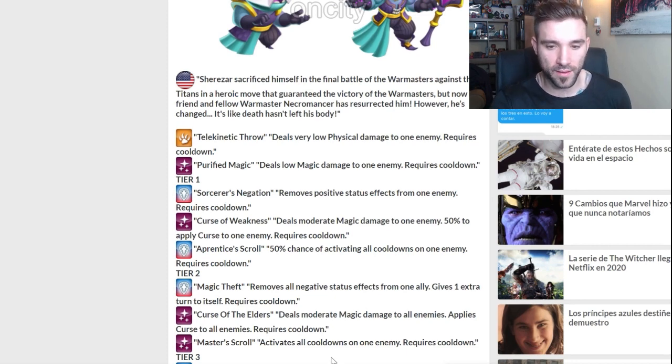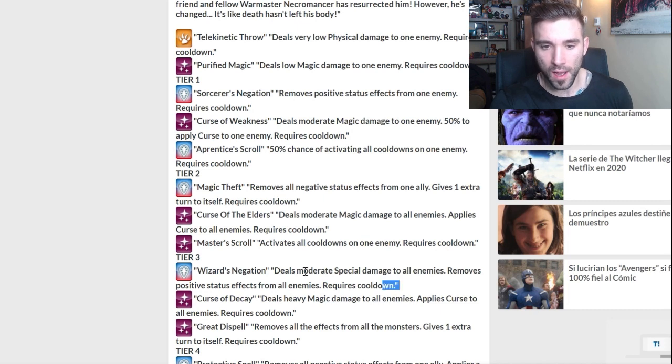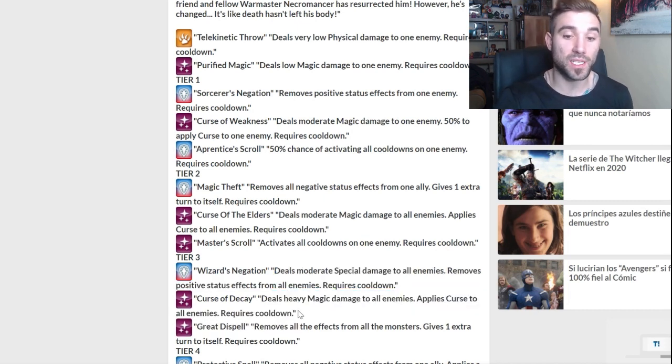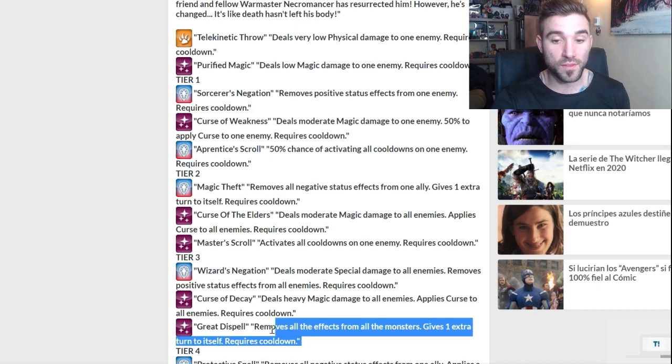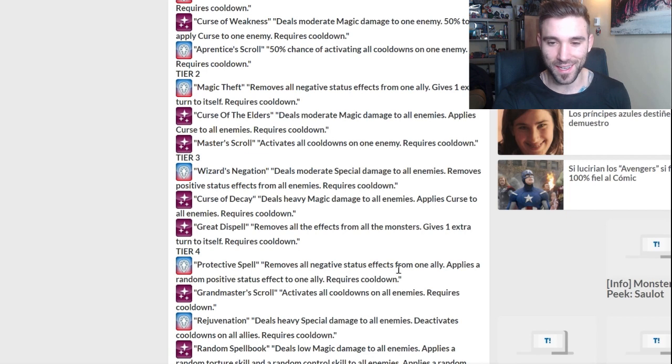Activates all cooldowns on one enemy — there's a better skill than that, don't worry. Heavy magic damage to all enemies, applies curse to all enemies — that's a sub-level-100 skill, that's fantastic. Removes all effects from all monsters and gives one extra turn to itself. I'm not sure if that's positive and negative on both allies and enemies — that doesn't quite make sense.